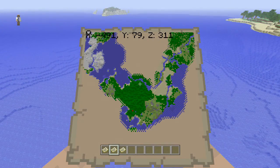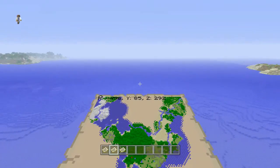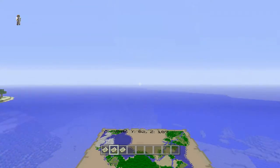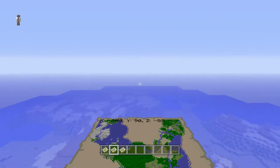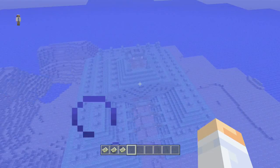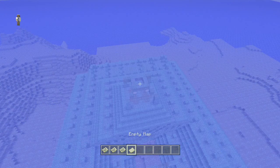Now the fourth one — let me see where the coordinates are and I will fly to it now. The fourth one is actually back this way. Here is our fourth ocean monument that I have found, fairly close to the spawn.